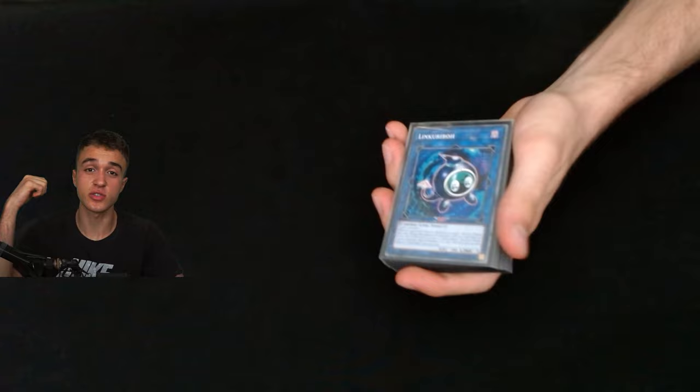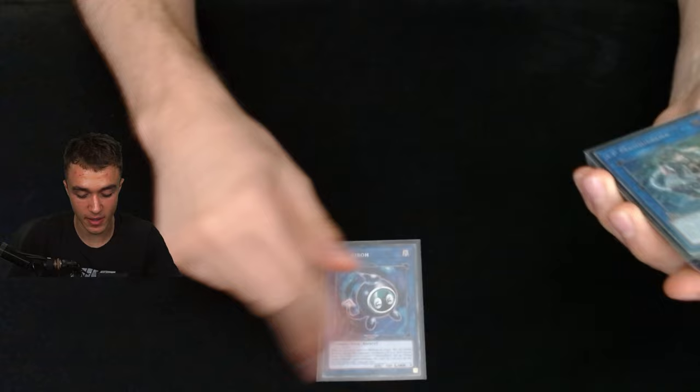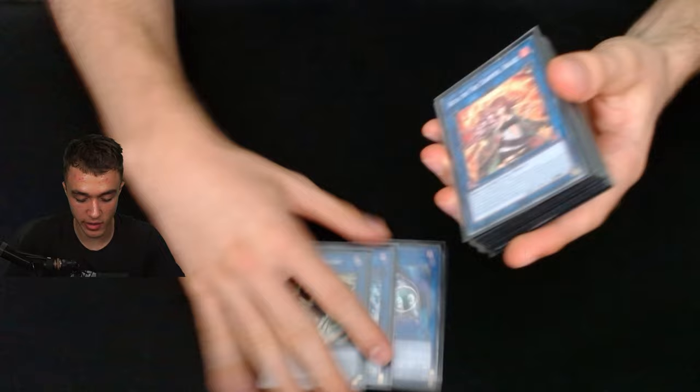Shout out to Ray, JBO, Liam, Giles — everyone I tested with, everyone in coverage in Hamilton. Now the extra deck. I played links here but of course no Animadorned Archosaur — I didn't play Anima because I wanted to fit something else, you'll see what. Of course IP Masquerena, one SP Little Knight — I think one is enough because when you summon this you pretty much win the game.